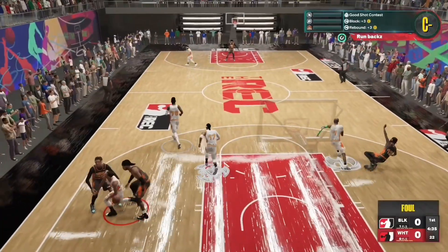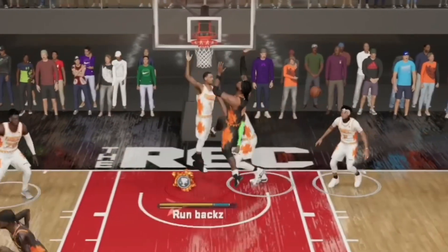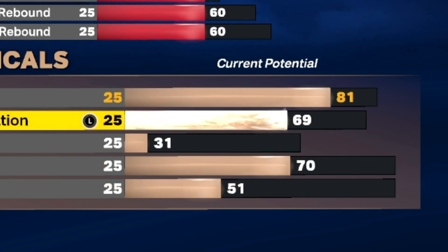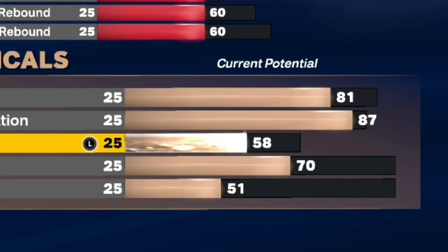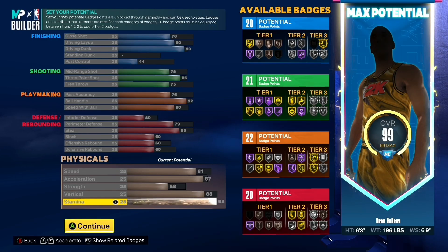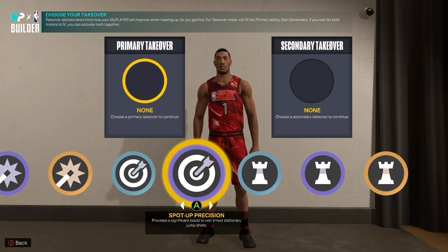As y'all can see, I'm getting blocks with my 6'3 — I blocked the center, he couldn't do anything. I'm positive vertical has something to do with block rating or just jumping up there in general. I've snatch-blocked somebody with this player before — this 6'3 gets up there, it gets active. It's really an all-around build.